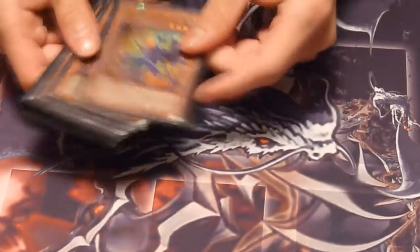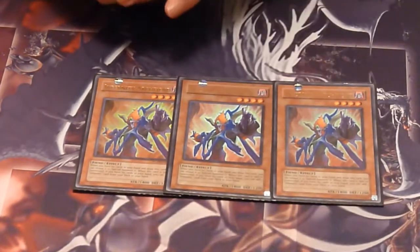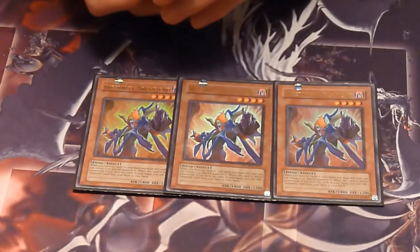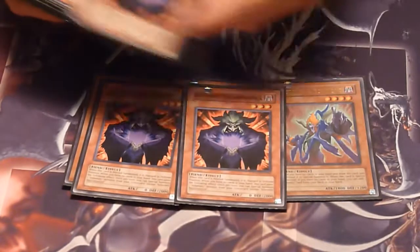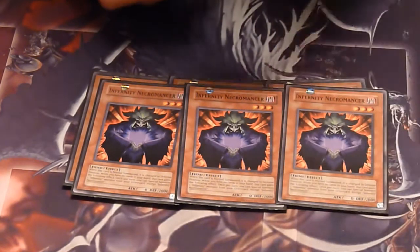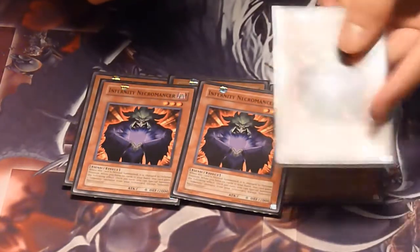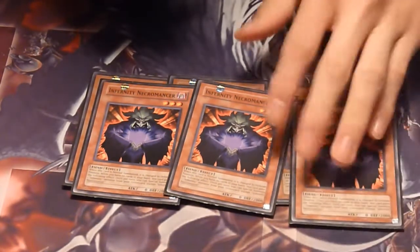We play 15 monsters for the Infernities. We play three Infernity Archfiend because that's an obvious choice — Infernity Archfiend is the best Infernity card out there. Basically, if you top-deck him with no cards in your hand, you can special summon him and search out any Infernity card from your deck. He's also an 1800 beater. Then we play three Infernity Necromancers. You summon him and he switches to defense like Summoner Monk, and if you have no cards in your hand you can special summon one Infernity monster from your graveyard except Infernity Necromancer — so you summon him, special summon Archfiend, and get Archfiend's search effect.